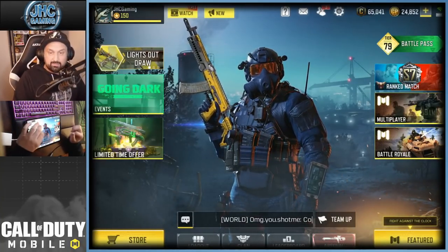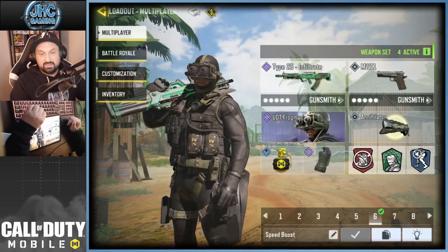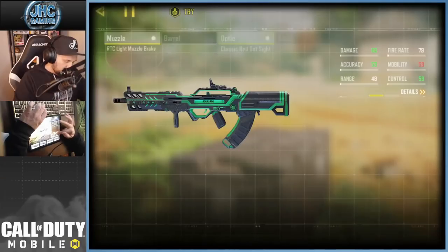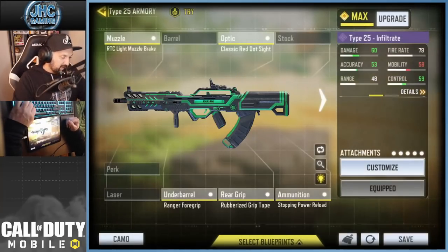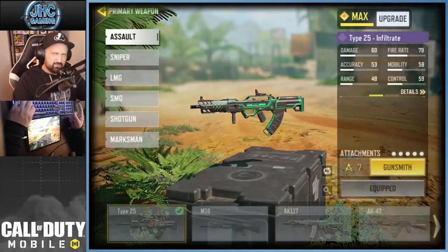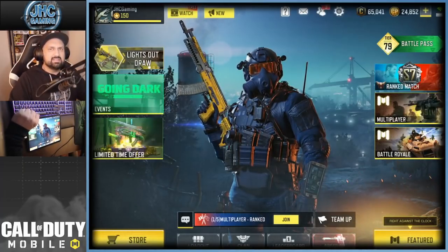I'm gonna be using the Type 25 today — the Type 25 Infiltrate is glowing in the dark, it's a beautiful skin. Here's the loadout: rubber grip tape, Ranger 4 grip, stopping power ammo — I think it's the most important on the Type 25, it gives you extra damage. This gun has a high fire rate but a lot of recoil, so I went with stuff that helped the recoil a bit. And I go with a red dot because I'm not a big fan of the iron sight on the Type 25.